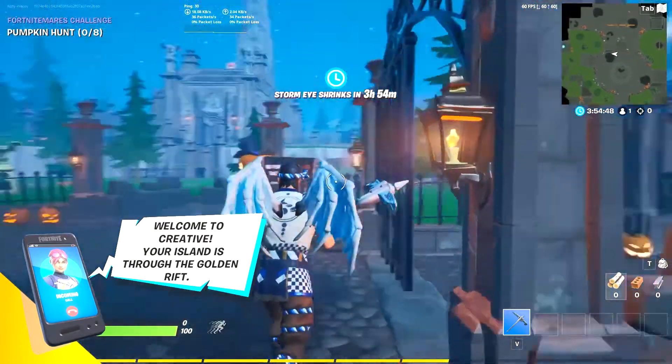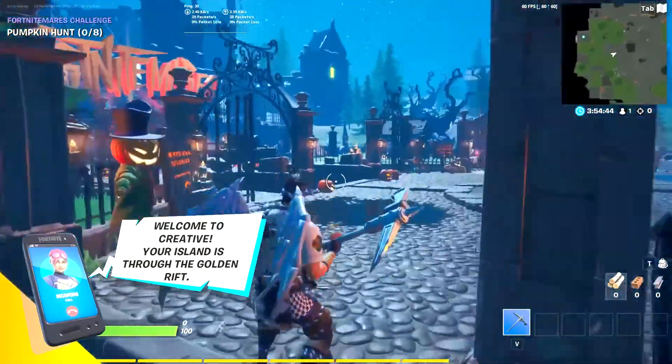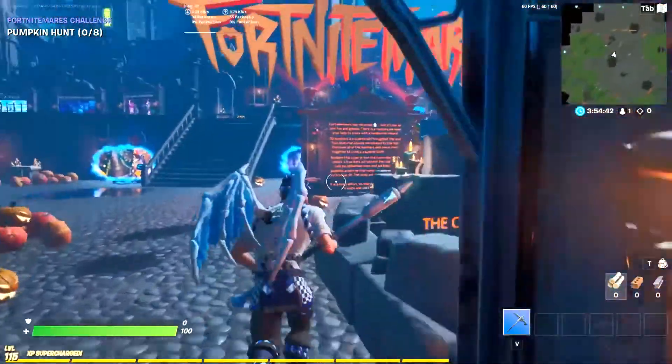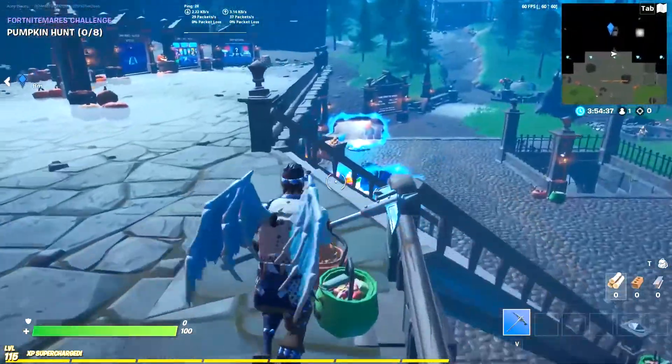This is the new hub — it's honestly a pretty cool hub. There are hidden pumpkins you can collect, but they don't really do anything. I got them all and nothing happened except it opens the gate right there, but it doesn't do anything besides that.